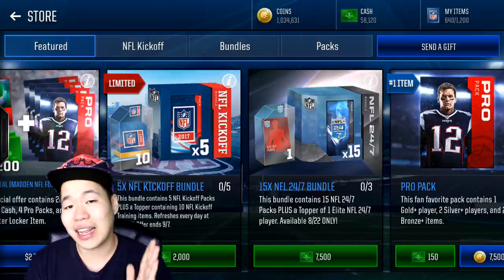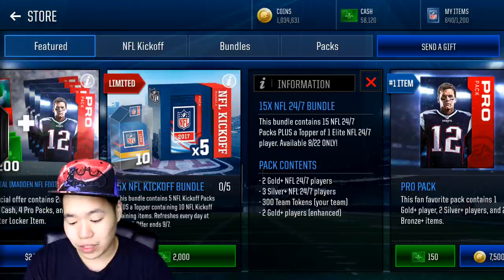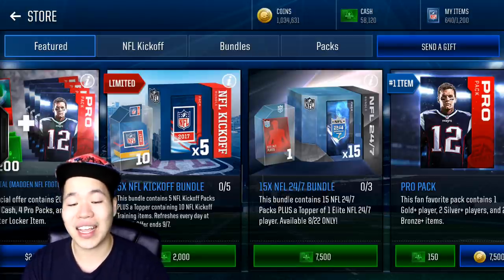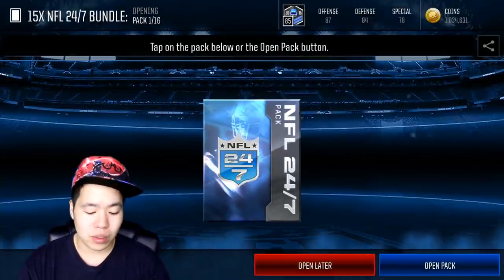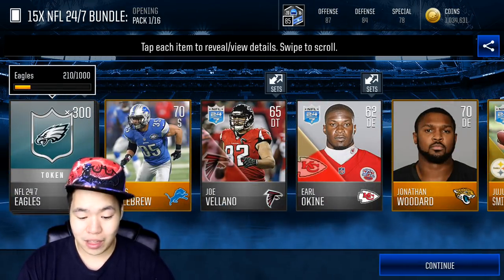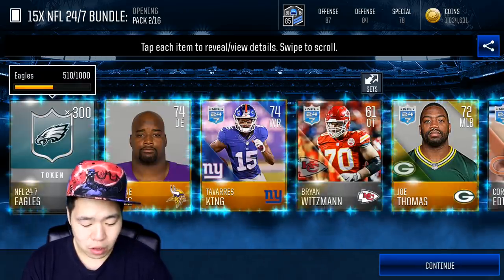Let's set a like goal for 300 likes, and let me know if you pulled any fives from these packs. These packs come with two gold or better, two 24/7 players, three gold or better enhanced players with a better chance of getting an elite, and 300 team tokens. I'm going to start off with one bundle. I like these packs because they give an elite topper and the players help me exchange for XP to train my players faster.